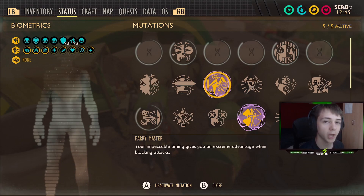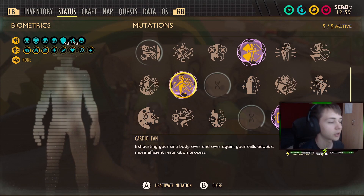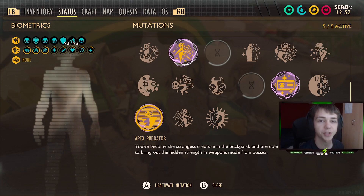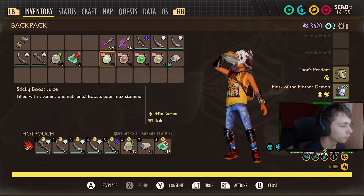First off, we have Parry Master. This is going to be really useful, because if you don't block the attacks, you're going to take a lot of damage. Coupe de Gras and Trapper Peeper go hand in hand to massively increase crit damage during the fight. We have Cardio Fan, which is massively going to help you recover your stamina. And finally, Apex Predator, which massively increases the damage from the Club of the Mother Demon during the fight.